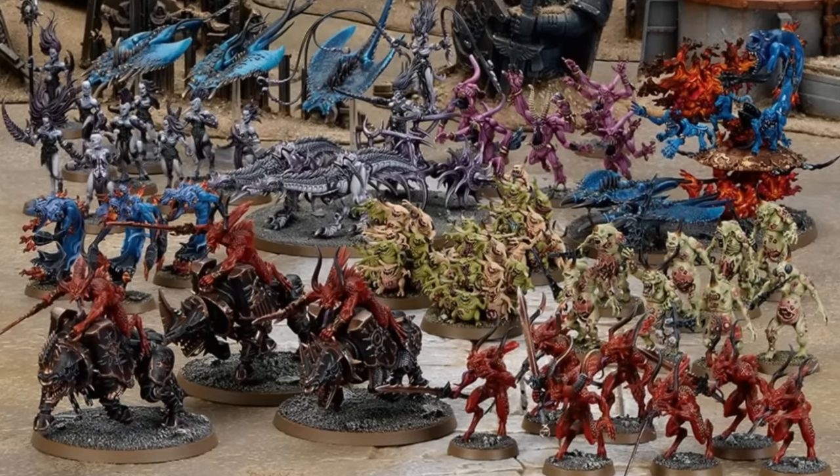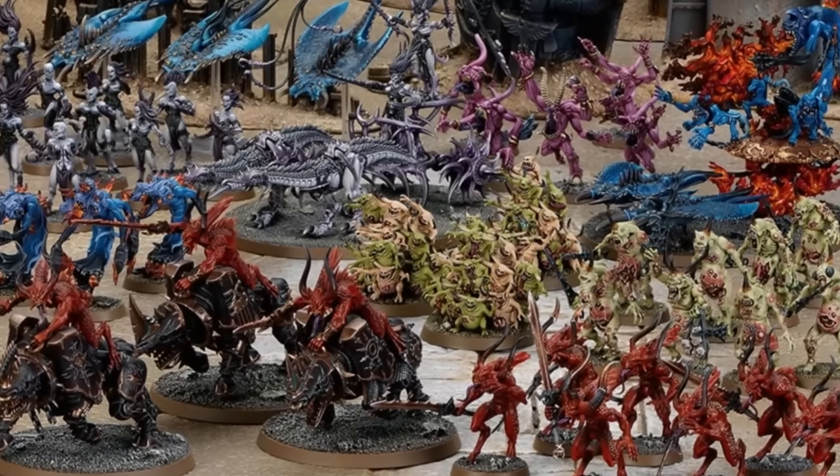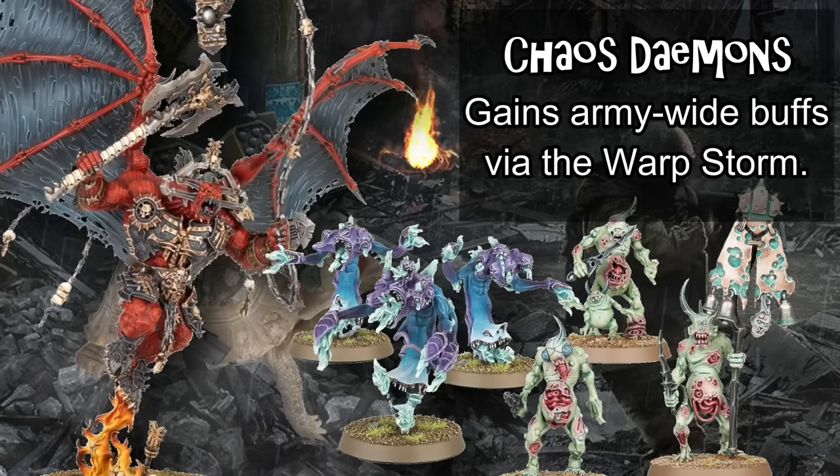Chaos Daemons are the warp-born servants of the chaos gods, broken into four distinct sub-factions — one for each chaos god. These can be taken together as an undivided detachment or independently as a detachment allegiant to one of the gods, which unlocks additional abilities for their Warp Storm. This Warp Storm is a unique mechanic that gives a points-buy system to army-wide abilities every turn, working sort of like stratagems you'll use as needed. The points you get are as fickle as the warp, and while you have a number of undivided abilities that all daemon armies get, you only unlock more powerful god-specific abilities by having detachments entirely allegiant to those gods.